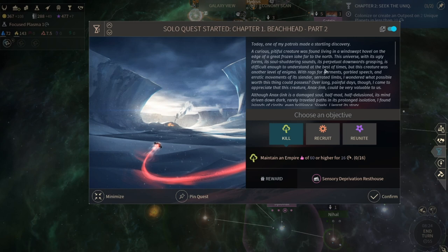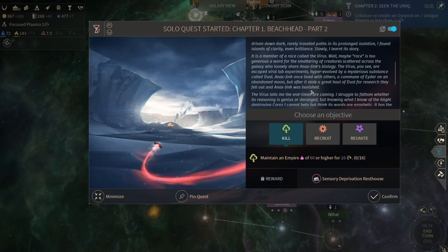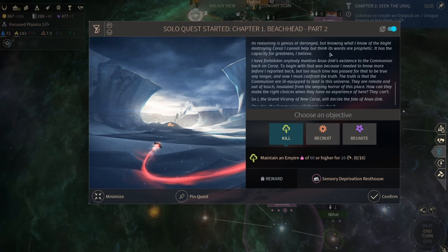'Over long, painful days though, I come to appreciate this creature. Onyx Jinx could be very valuable to us. Although Onyx Jinx is a damaged soul - half mad, half delusional - its mind driven down dark. Slowly I learned its story. It's a member of a race called the Virs. Well, maybe race is too generous a word for the smattering of creatures scattered across the galaxy. The Virs are escaped viral lab experiments, hyper-evolved by a mysterious substance called Dust. Onyx Jinx once lived with others, a commune of Eyder on an abandoned moon, but it stole a great haul of Dust for research, they fell out, and Onyx Jinx was banished.'